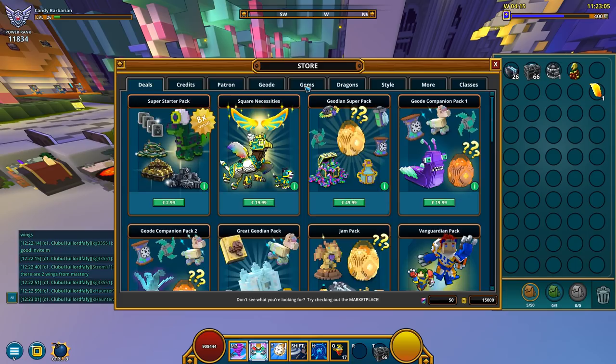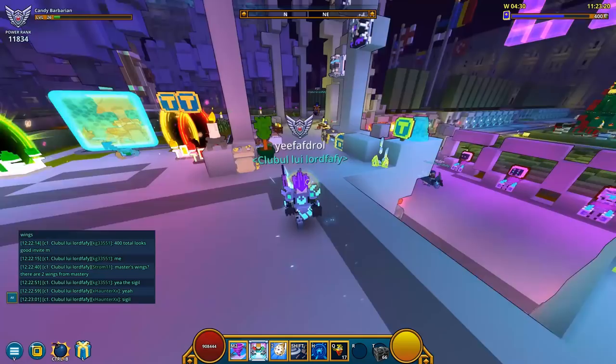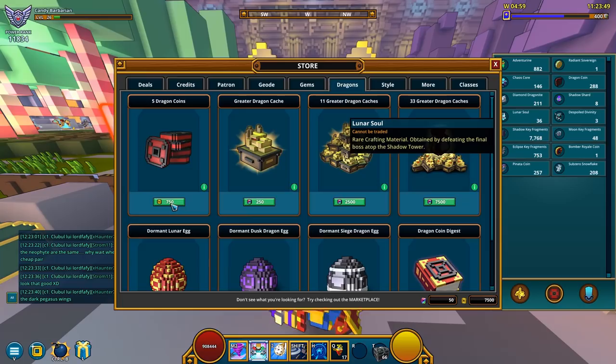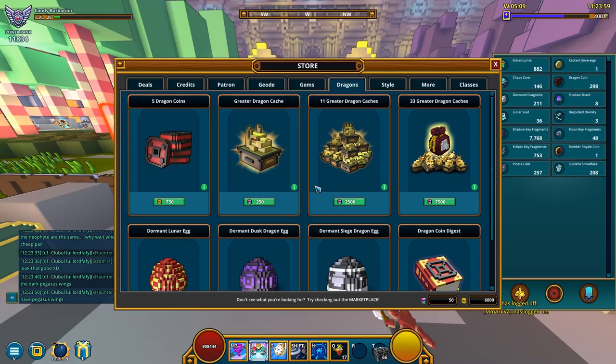I got plenty of qubits I can definitely spend to get some coins, so let's do just that. Let me buy some dragon coins. Oh, I love this mod — there's no confirmation messages anymore, look at this. Buying stuff is so simple, just gotta make sure you don't click on anything you don't want. Just pay attention to what you click on and it's gonna go so much faster. And as you can see, 303 dragon coins — let's spend them.